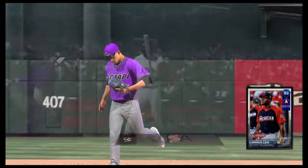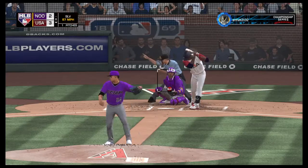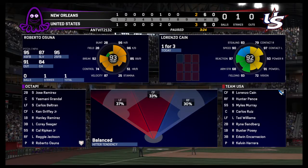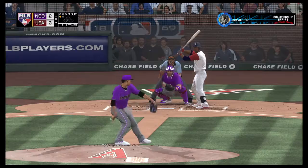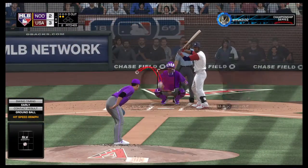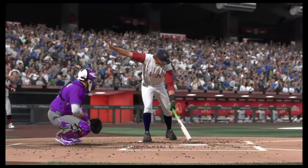Roberto Ozuna is on the pitch out of the bullpen in the bottom half of the eighth. Lorenzo Cain is in to start things out — center fielder. Nothing-and-one count, here it comes — grounded foul. Got him on the slider that time, and that'll be the first out of the inning.